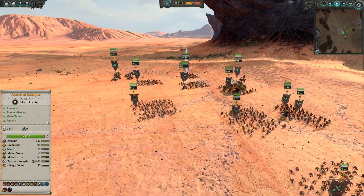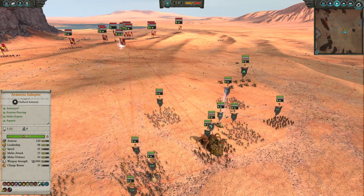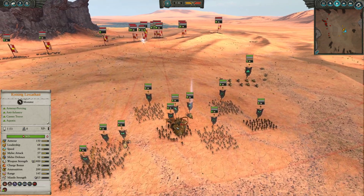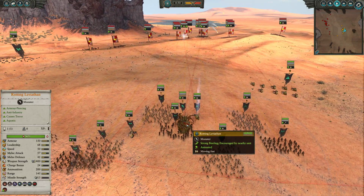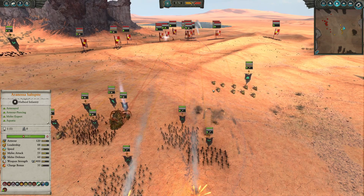They've also got a huge amount of armor, and they allow you to pull off some different types of things. So you can see this is a rush build against the Empire. Got a whole bunch of deckhands, some Depth Guard, the big crab, Arnesa also on a crab — which gives the big crab anti-large. Nice synergy there.